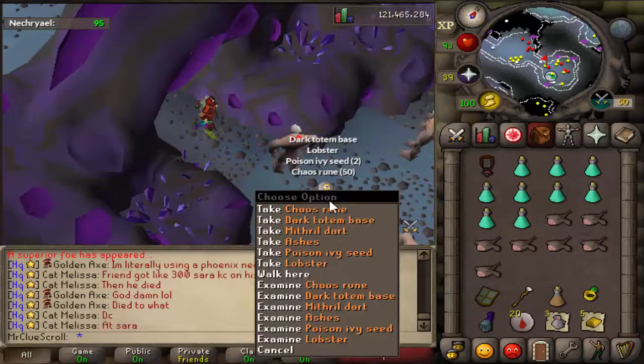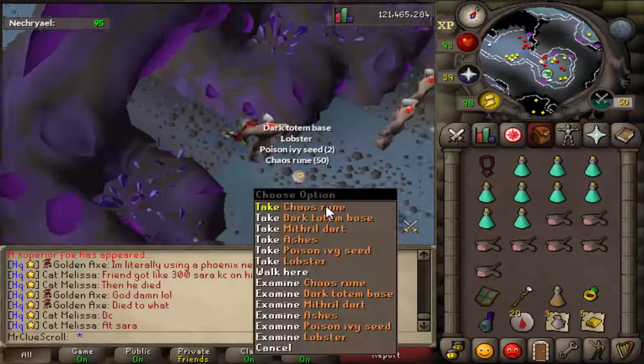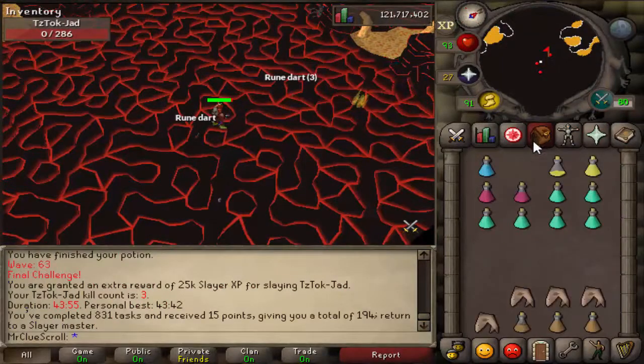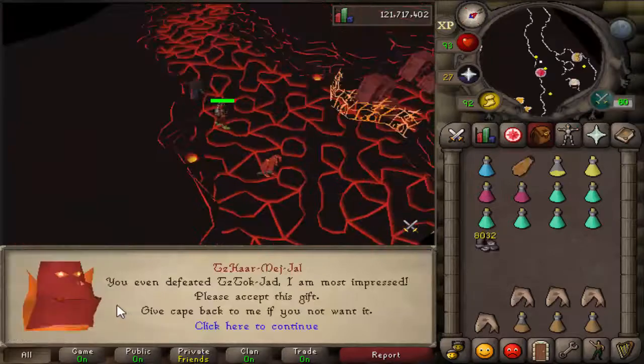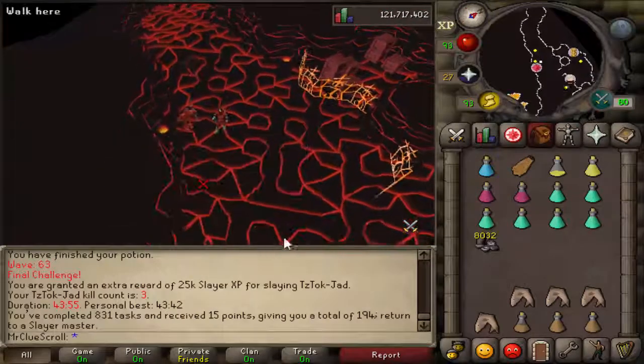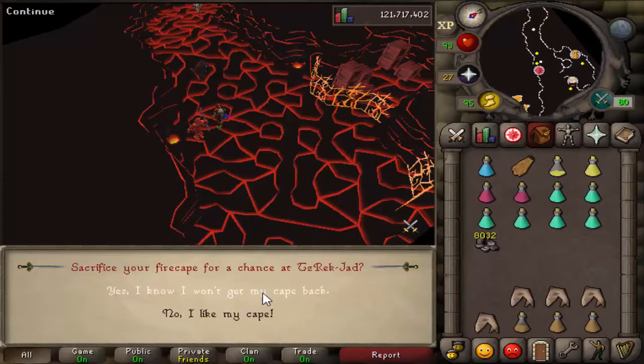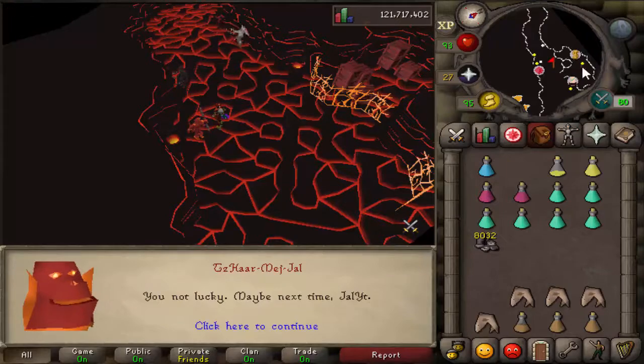We got dark totem bottom piece, another Jad test complete — pretty easy. I'm getting pretty good at doing these. Unfortunately just came shy of that personal best, not a big problem though, still got a pretty decent time. We're going to go ahead and exchange the fire cape, hopefully get ourselves a pet.